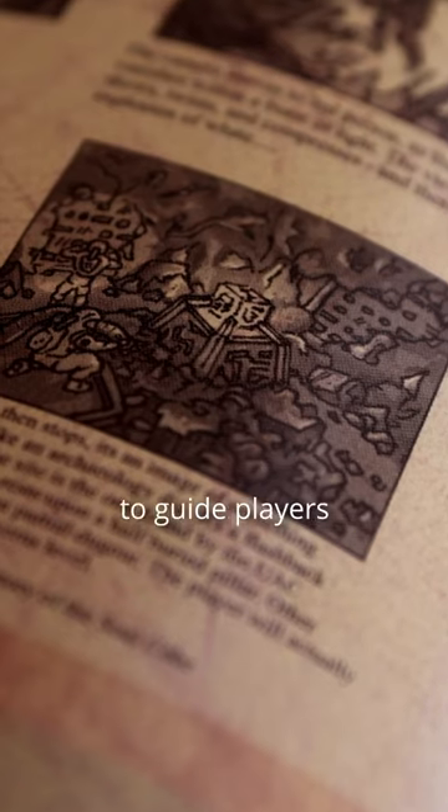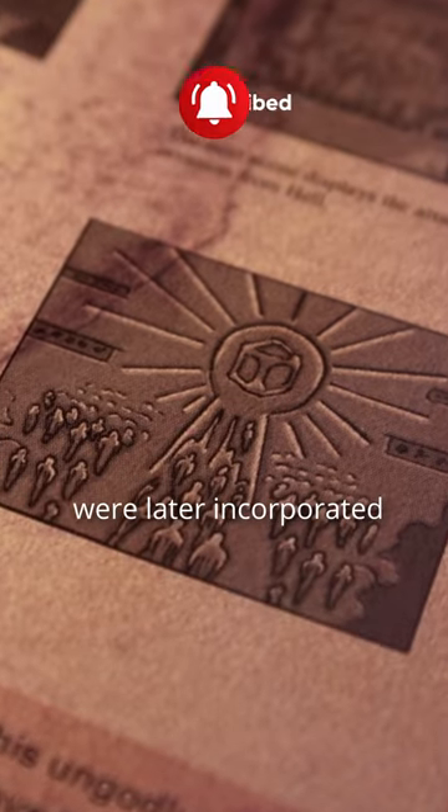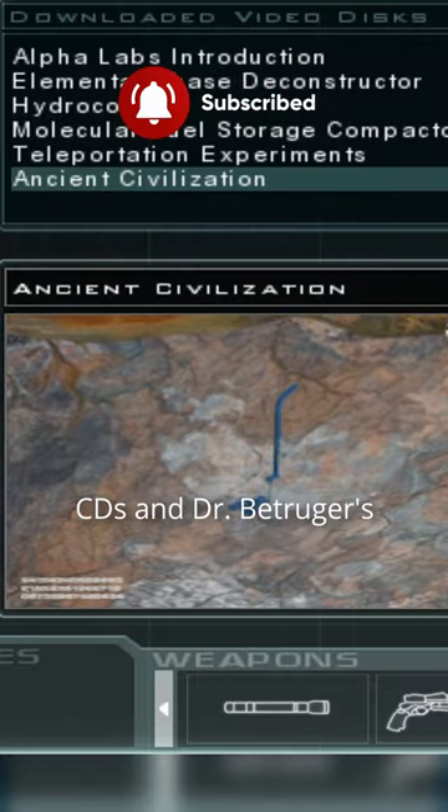The Soulcube was designed to guide players with visions of the ancient Martian civilization early in the game, aiding in its discovery. However, these visions were later incorporated into the video CDs and Dr. Petruger's dialogues.